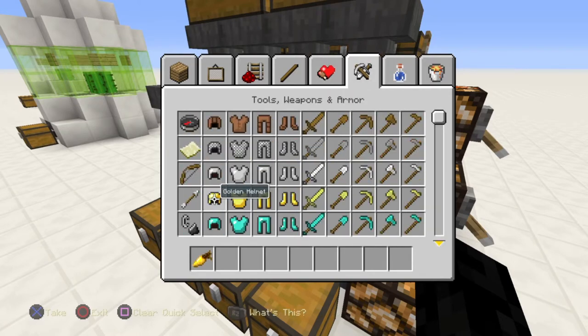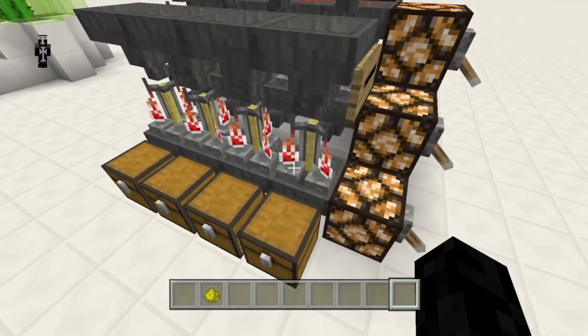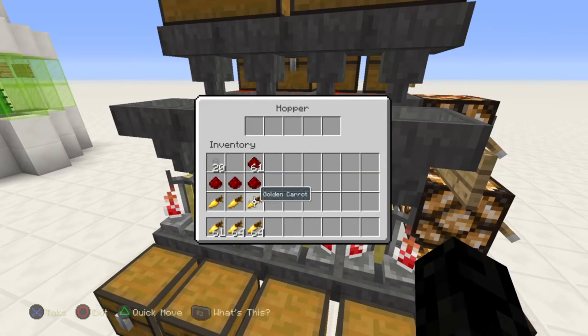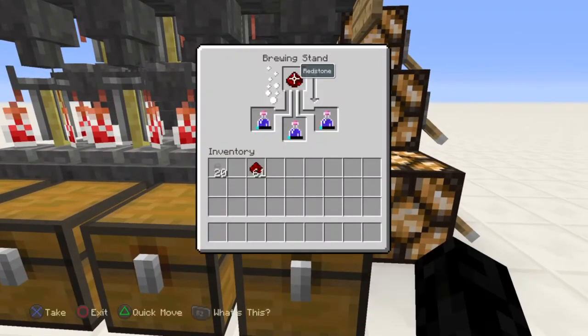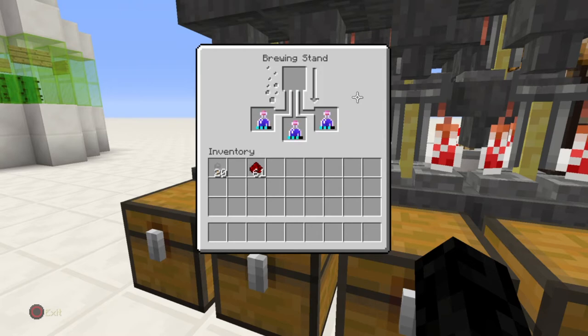Let's do a potion of night vision, so we'll need a golden carrot. And let's also grab some redstone to make it last longer — it's actually redstone that makes it last longer, not glowstone. So we put our golden carrot in and then our redstone in. Three golden carrots and a bunch of redstone, separated so I can easily put them into each set of three. Golden carrot first and redstone second — the order that you do it in is important. Now it's done brewing and you see it applied both ingredients to the awkward potion: first the regular potion of night vision, then it applies the redstone. The order you put them in the hopper is the order those ingredients go into the brewing stand, and therefore the same order they go into your potions.